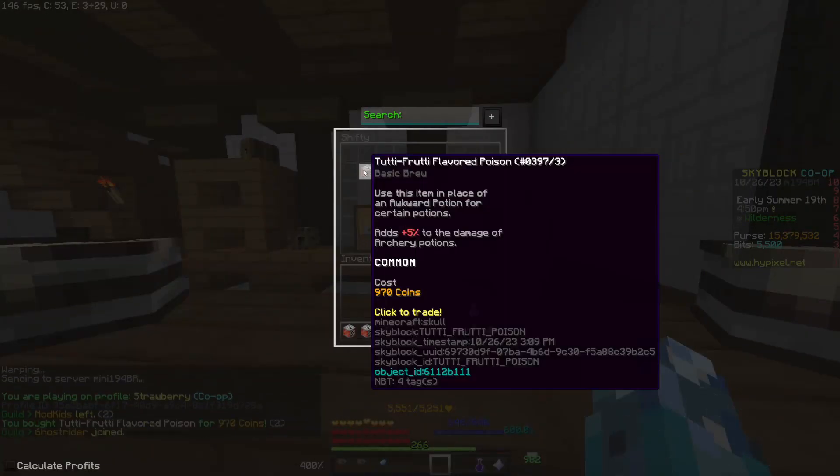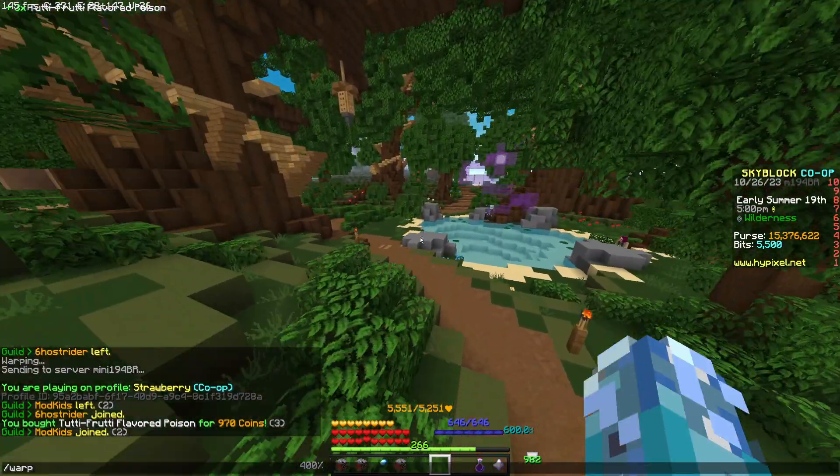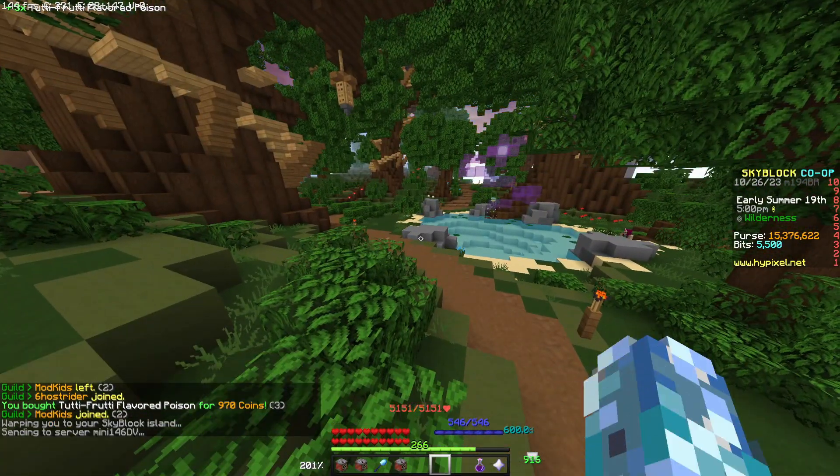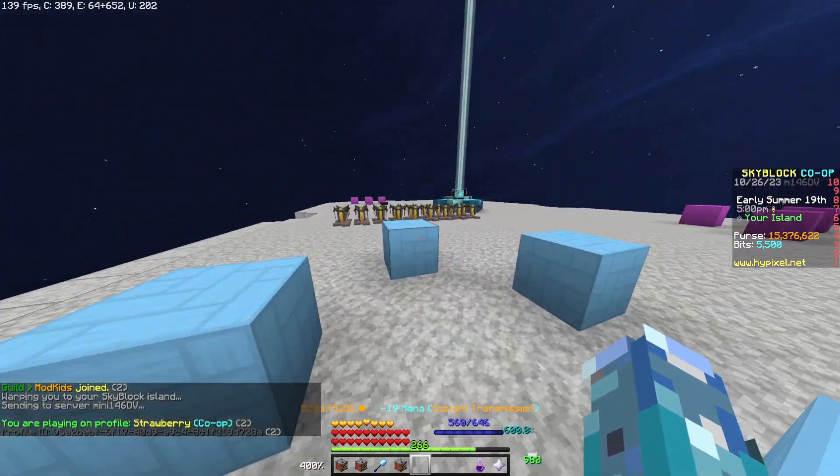You can buy 2g fruity potions, and then I'm just going to go to my island, head over here, and I'm going to put this in the building stand.